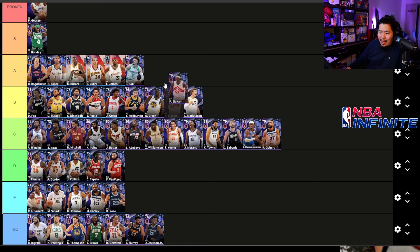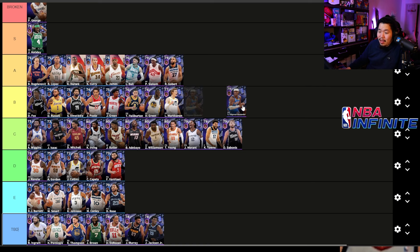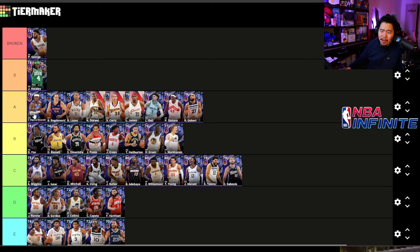This tier is all based on maxed-out players. Pascal Siakam I'm putting in A tier. Rudy Gobert also A tier. Shai Gilgeous-Alexander is in my opinion S tier — his crossover move is ridiculously insane if you know how to hit it. In a one-on-one fight he's S tier broken, because most of the time you're in iso ball, he crosses people up, and has a step back that's pretty nasty.